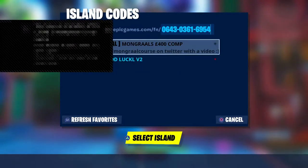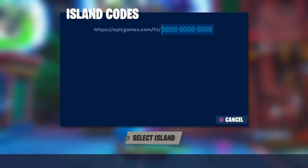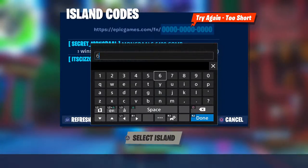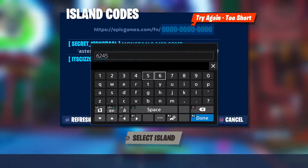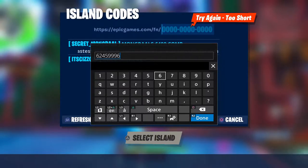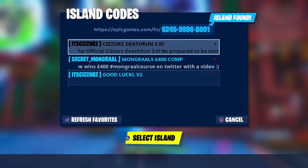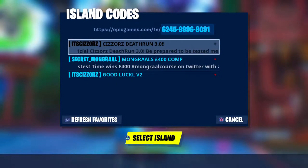Okay, I see it! Let me enter it: 6-2-4-5, 9-9-9-9-6, 6-6, 8-0-9-1. There we go. Select island.